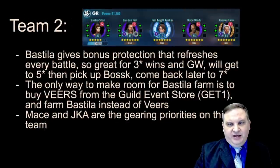Team 2 is going to be the Bastila Shan Jedi team. Jedi Bastila gives bonus protection and she's good for three-star wins. We're going to build a Jedi team around her with Qui-Gon, Mace Windu, and Ahsoka out of the shop, and farm Jedi Knight Anakin to give a little bit of strength to this team. Bastila gives much better chances to three-star nodes. The only way to make room for Bastila in this farm is to get Veers out of the Guild Event Store. Mace and Jedi Knight Anakin are the gearing priorities — Mace tanks and Anakin does a lot of damage.